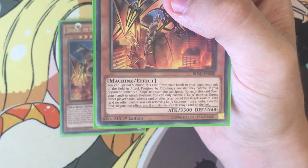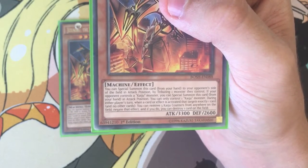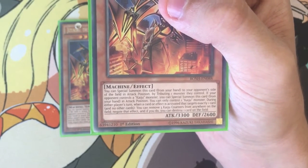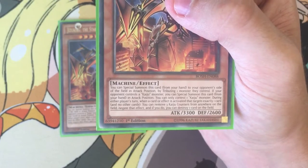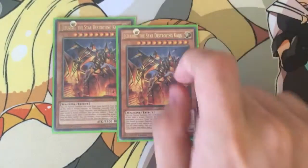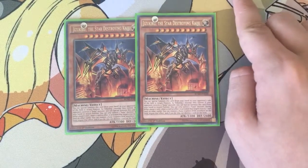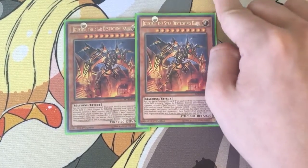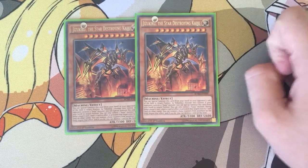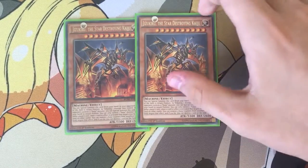His special effect: during either player's turn, when a card or effect is activated that targets exactly one card and no other cards, remove three Kaiju counters from anywhere on the field, negate the effect, and if you do, you can destroy one card on the field. So not only does it negate, when your opponent activates a card or effect, you can just negate it. If the effect would destroy, negate it and you can destroy any card on the field.